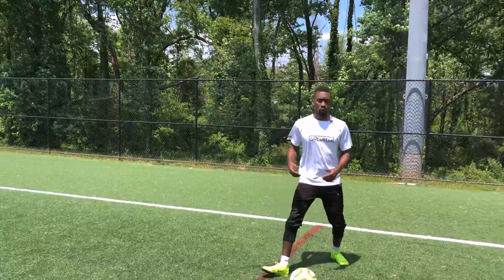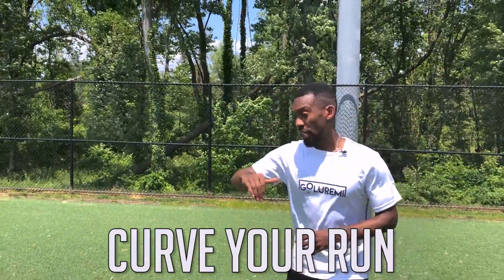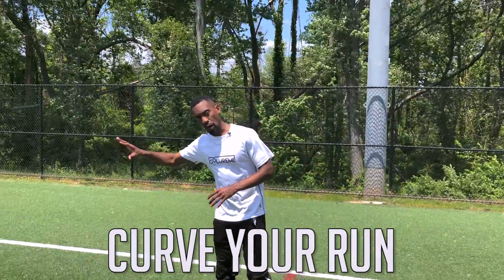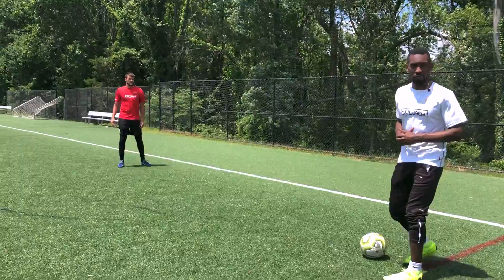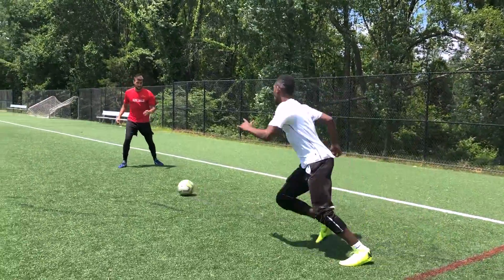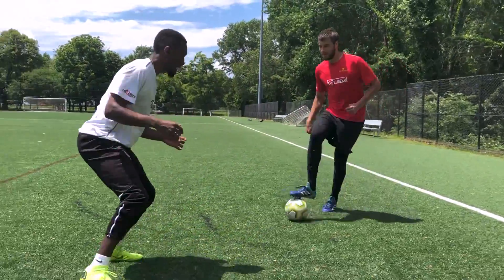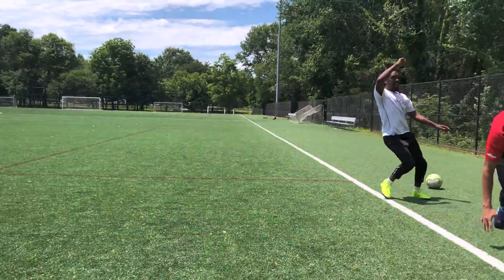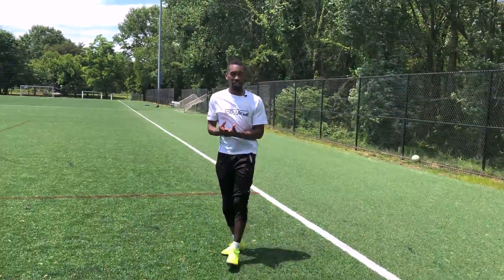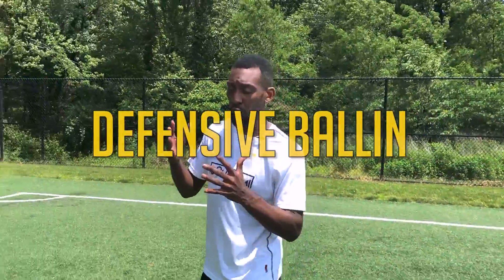What you absolutely want to remember as you are closing this guy down is to curve your run. As you are getting to him you don't want to get too far in — one to two yards away you start to slow down and pick your position. As the ball's traveling, I run in, stop, and now I'm slowly jockeying back with little tiny steps. As he takes his big touch and he's clearly in trouble, anytime you sniff danger you go in for the kill.